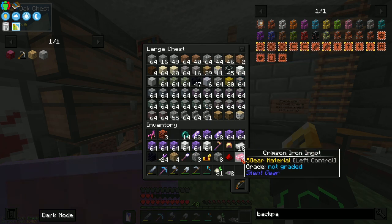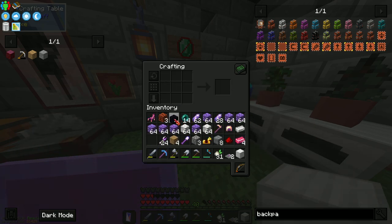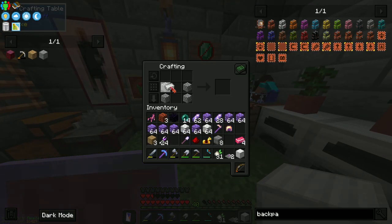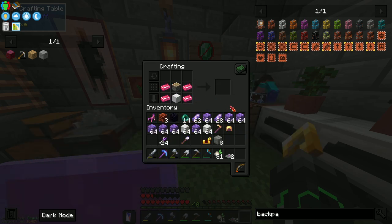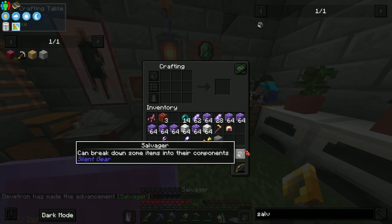A bit of obsidian — and it is the crimson iron, I forget there are two types: crimson iron and crimson steel, the steel obviously being the better one. Now we need to make a piston — the other way around, crying out loud. How long have I been playing Minecraft? Six years and I still get that recipe wrong! There we go. Pretty sure it's like that — crimson steel, there. What's on top? Salvager — that goes on top. There we go, salvager!